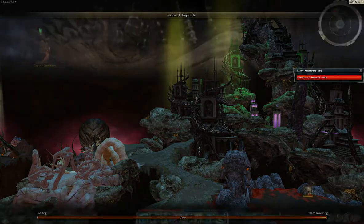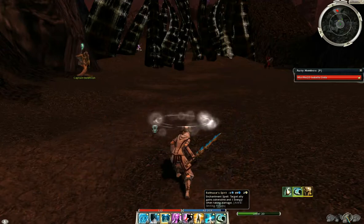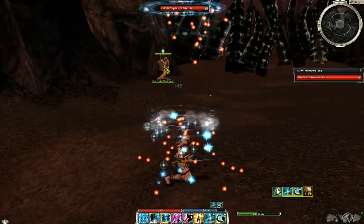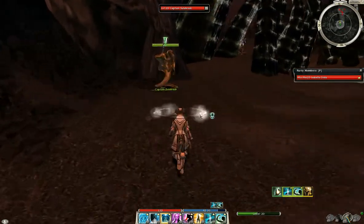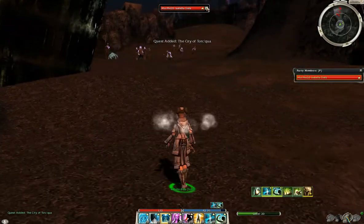When you enter the area, you want to cast Blessed Aura and Balthazar's Spirit, letting your energy regen between each one. Talk to the captain to lower the gate, and immediately after, target yourself using F so you don't accidentally cast on him.